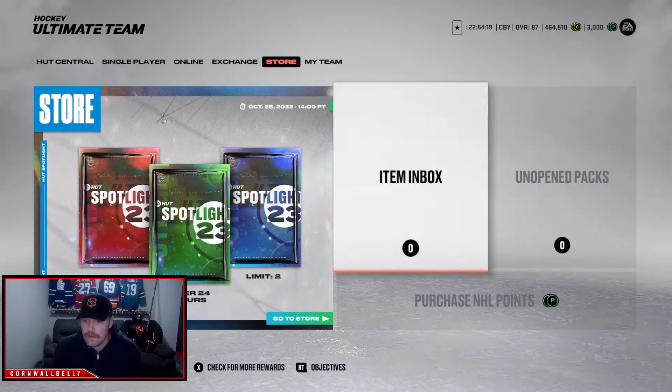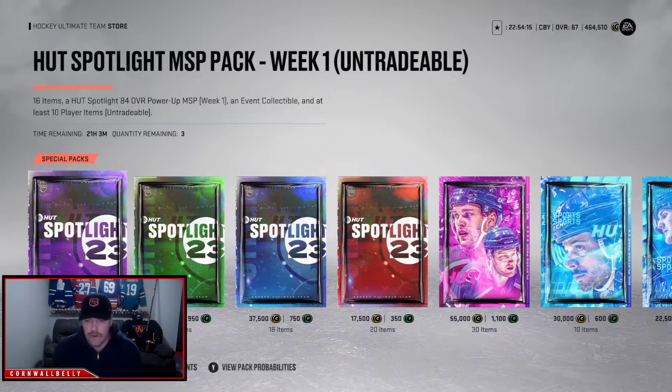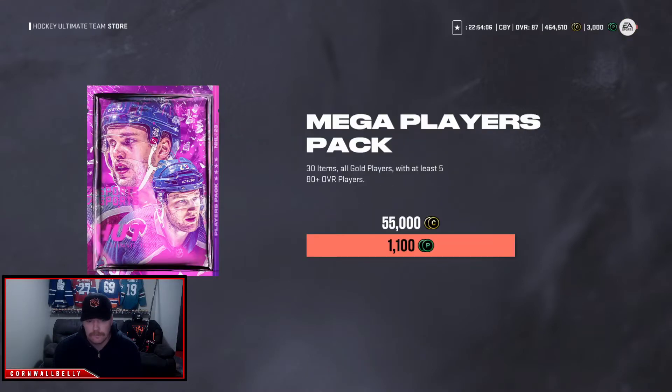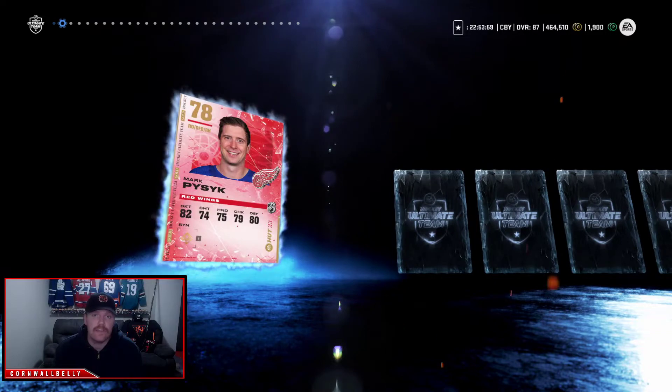We're going to go to the store here so we can get two of them. We're hoping for a purple, a power up icon or a red factor. We're hoping to get at least one purple in this pack. That's what we're aiming for.